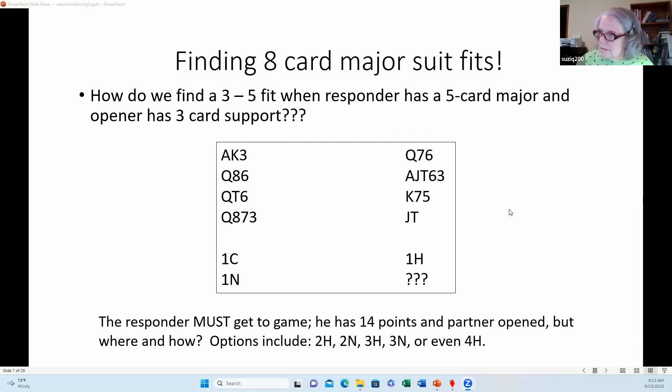Once your partner has rebid one no-trump and limited his hand, your options for making a forcing bid are very limited. He's saying 'I have a 12-to-14-point hand and I don't have four hearts.' Two no-trump is forward-going but never forcing — partner should bid game if he has 14, or pass with 11 or 12 if we don't have enough. Three hearts would indicate a stronger hand and also promises six hearts. I don't have six hearts.